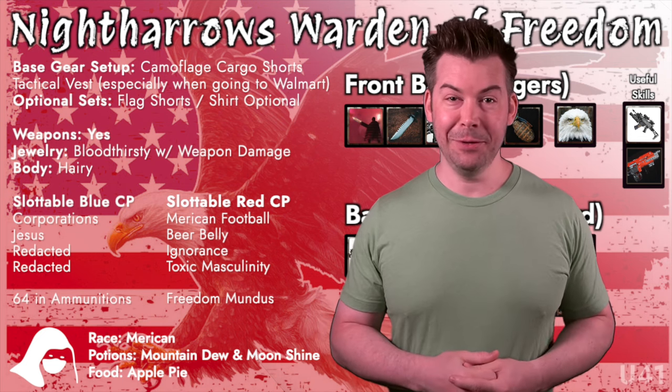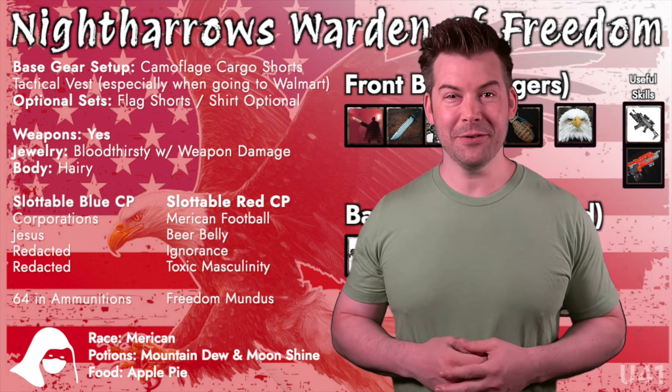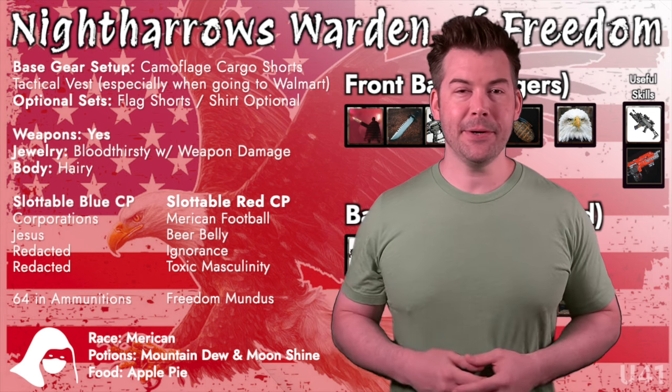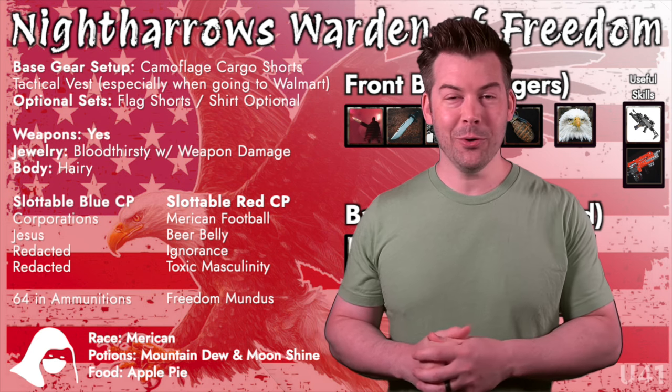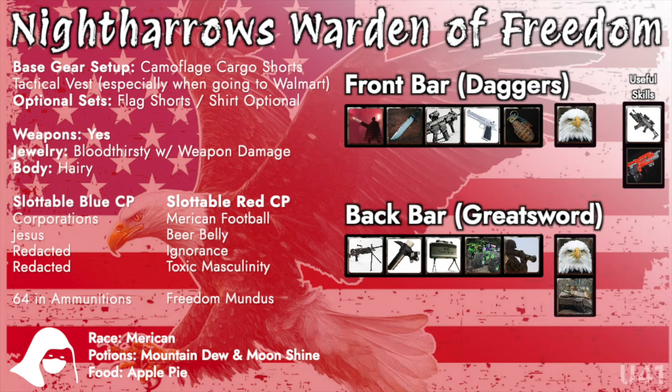We're going to put 64 points into Ammunition, because as any good American knows, having all those guns isn't going to help if you don't have plenty of ammo. Then we're going to choose the Freedom Mundus — and if I have to explain why you want the Freedom Mundus, this probably ain't the right video for you. For race, we're going with American. For potions, of course, Mountain Dew. For food, we're going with apple pie — though you could also do an American cheeseburger, a hot dog, or some freedom fries. Anyways, that's it for today. You guys have a good 4th of July, and I hope my Warden of Freedom build works as well for you as it did for me. We'll see you in the next one.